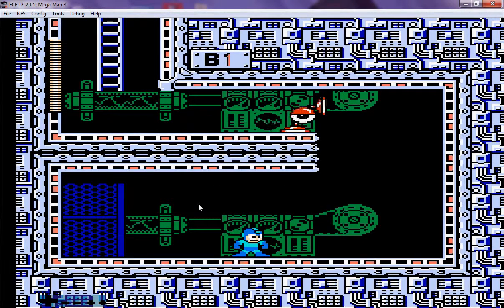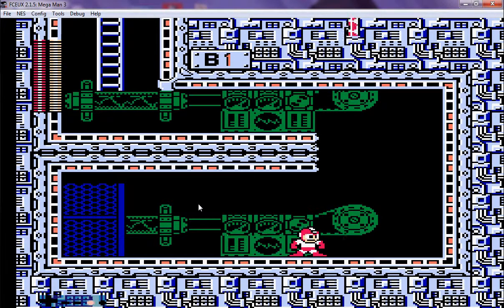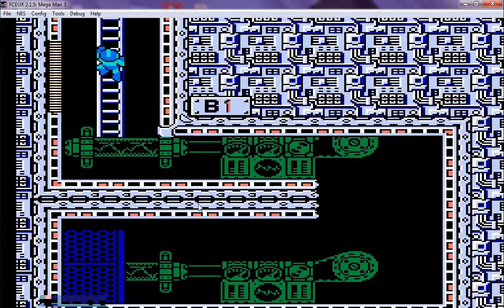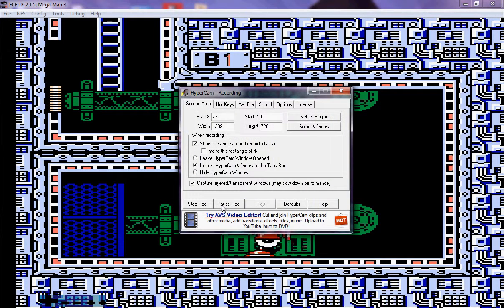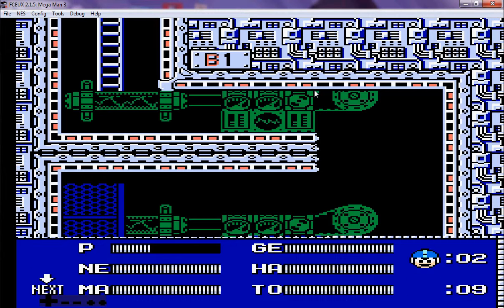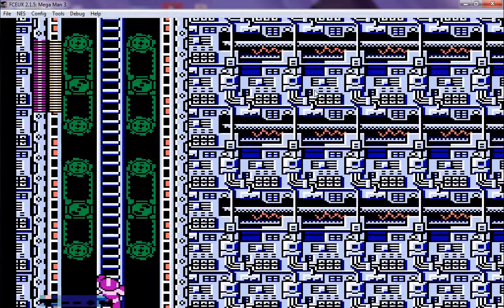Alright, so back in Sparkman's stage, you wait for him to come down — and there you go. Rush Coil. Sorry about the interruption. I need an E-Tank. I did restock on E-Tanks via the E-Tank password, so that's good. We're down to eight. Now you're going to need Shadow Blade, actually — that's the only way to defeat the spider up here.